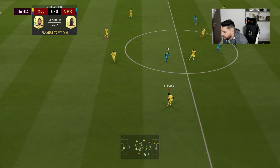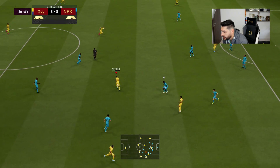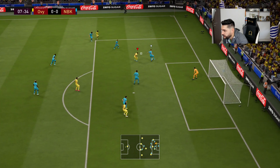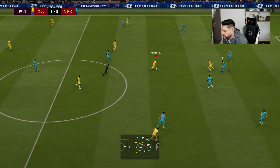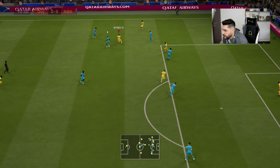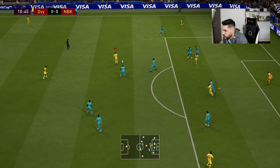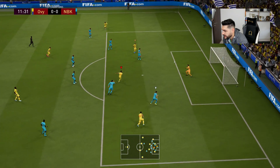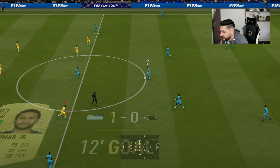Great interception there from Sissoko, come on! Sissoko — the chip, Vieira — it's nice. Come on Bobby, show me what you got in attack. You got a nice pass, Kylian — oh, gets blocked very well there. Neymar, let's go baby — beautiful attack there and we make it 1-0 early on in the game.